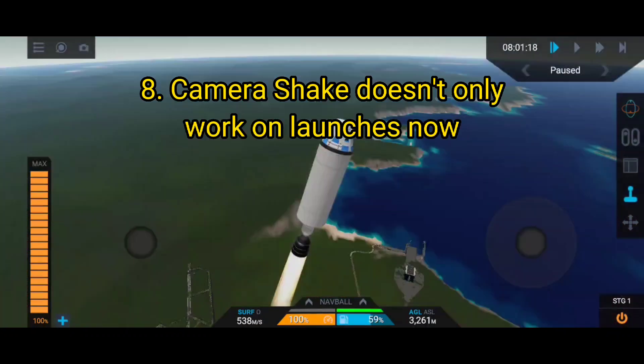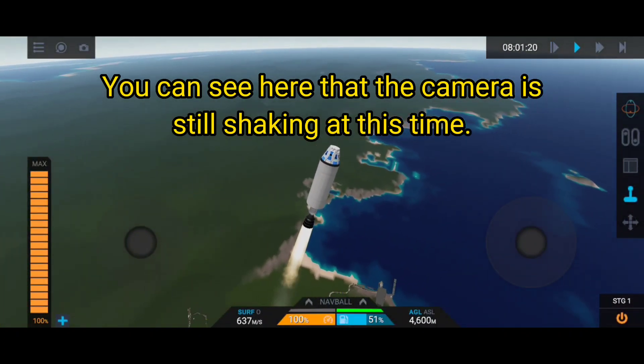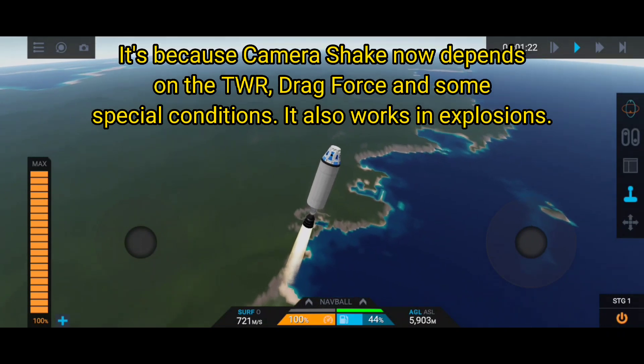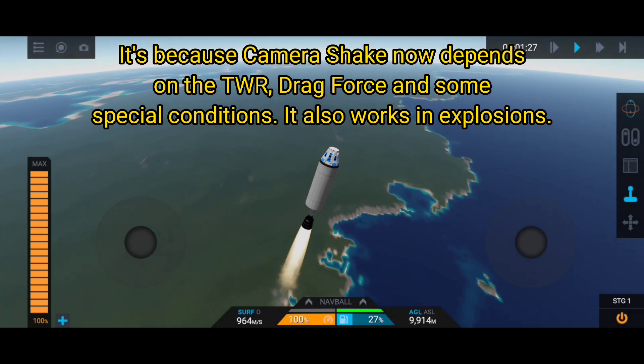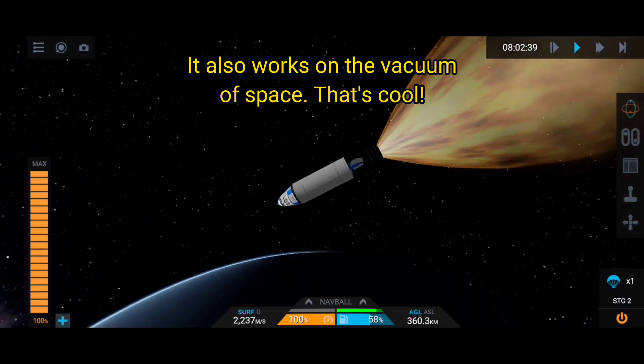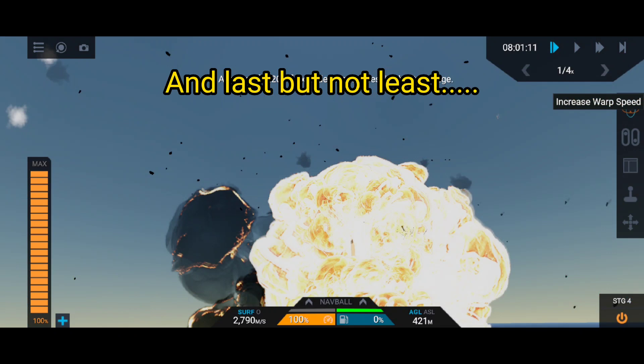Feature 8: camera shake doesn't only work on launches anymore. The camera is still shaking here because camera shake now depends on the turn, drag force, and some special conditions. It also works during explosions, and it also works in the vacuum of space.